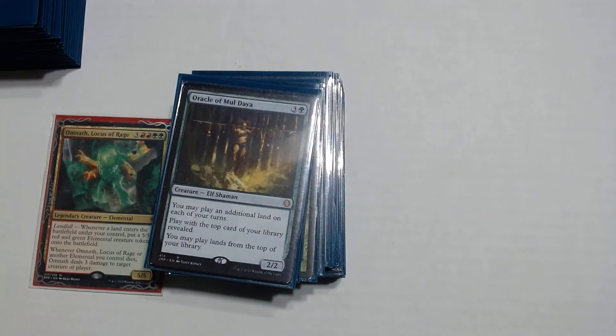Oracle of Mul Daya — I would consider this both a ramp and card advantage piece. It's a 3 and a green: you may play an additional land each of your turns, play with the top card of your library revealed, and you may play lands from the top of your library. If you have no lands in hand, you just start playing off the top of your library, which is really nice.